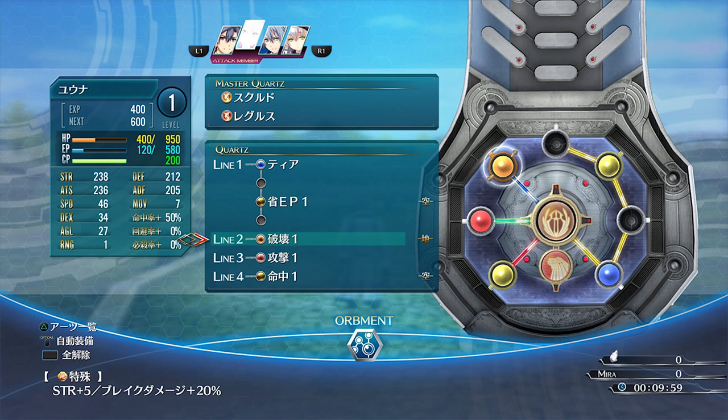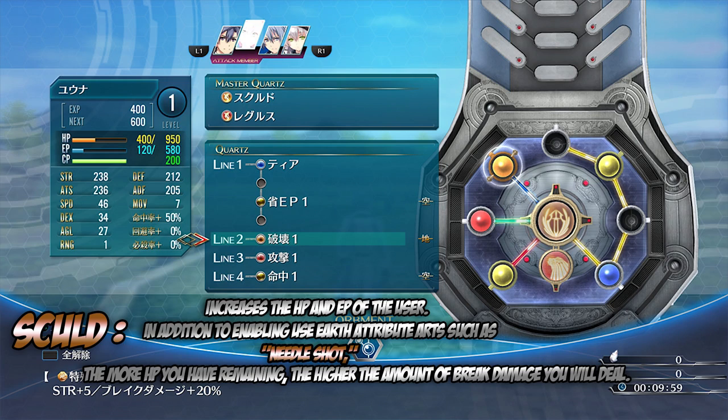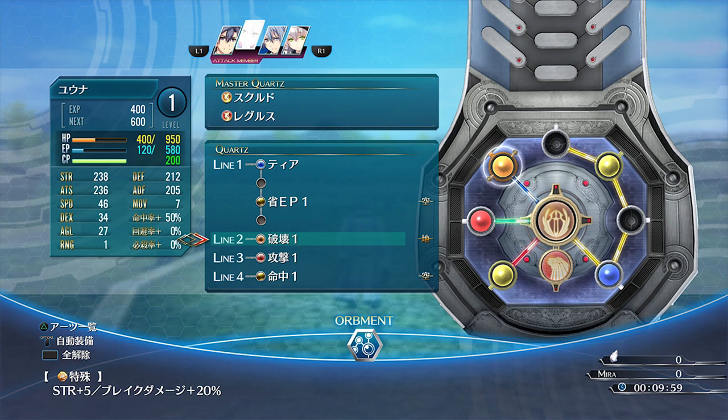Let's move on with what the new Master Core does. The first one shown is Sculpt — the Earth one on top. It increases the HP and EP of the user, in addition to enabling use of Earth attribute arts such as Needle Shot. The more HP you have remaining, the harder the amount of break damage you will deal. We don't know exactly what break damage does — I think it's related to follow-up attacks, but that may be a new mechanic they'll show us in-game.